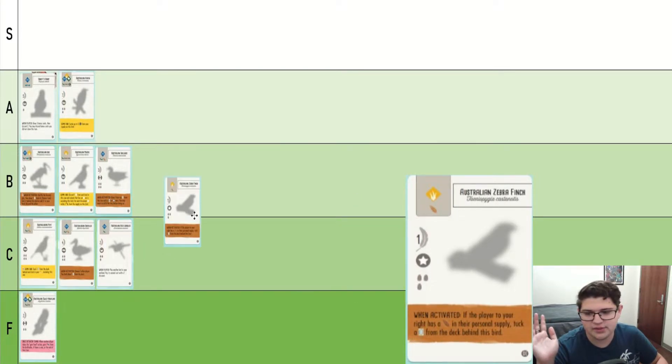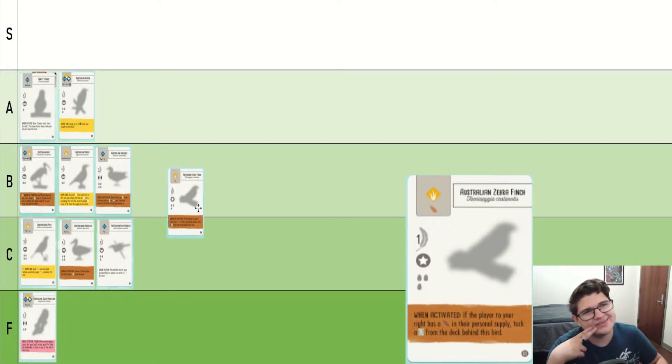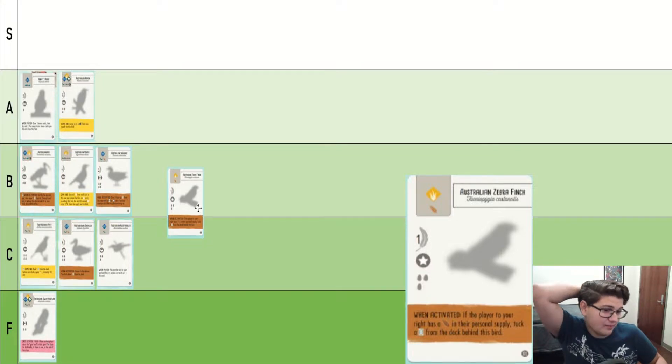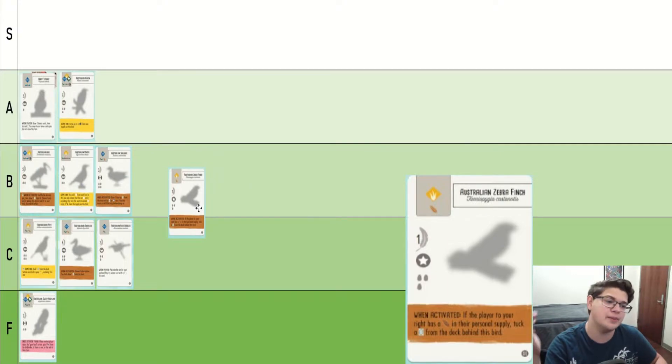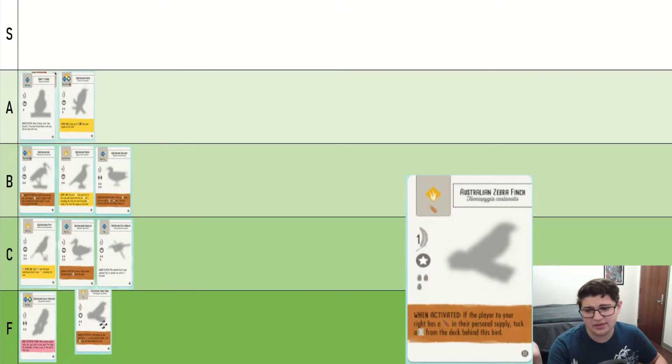Australian Zebra Finch. This is a conditional single victory point. It's not bad, but most of the time, early game brown powers that you would find like this have some sort of benefit — for example, tuck a card to draw a card, so you are sifting your hand while also getting a victory point. This one is conditionally giving you one victory point. In my opinion, that's pretty bad. It does have a star nest and three eggs, but I don't think that quite redeems it from how underwhelming its brown power is.